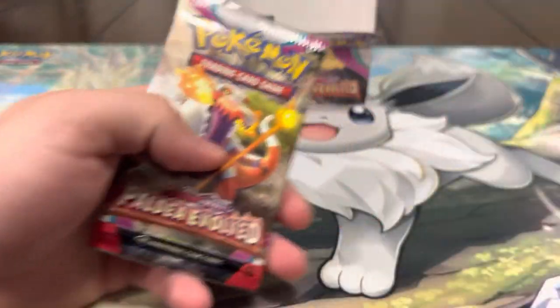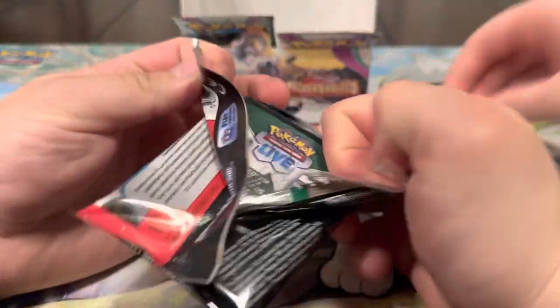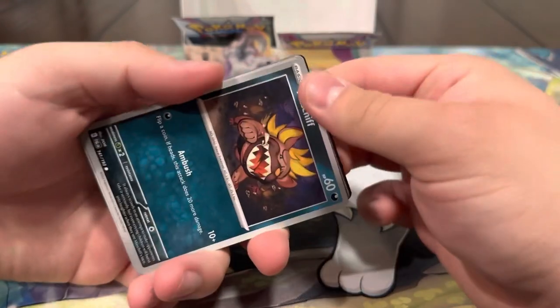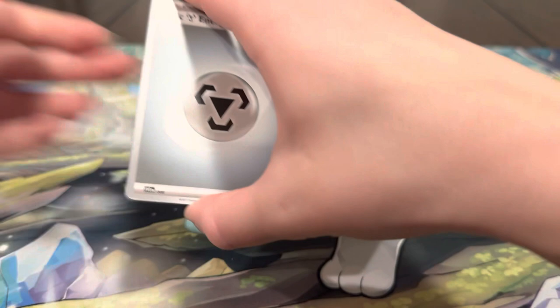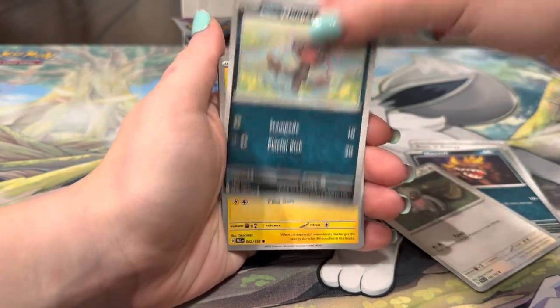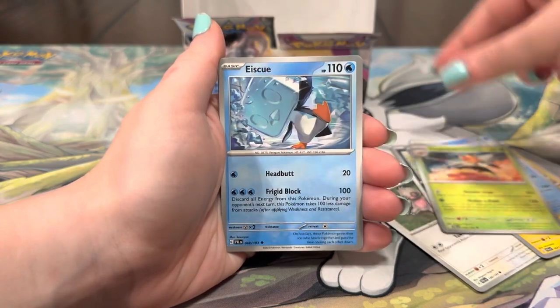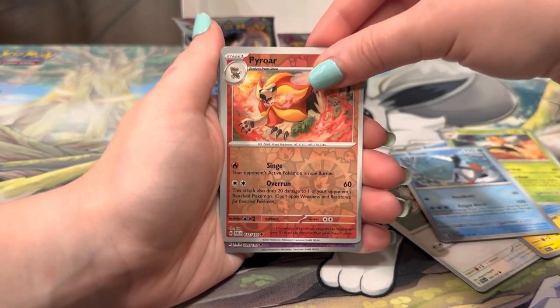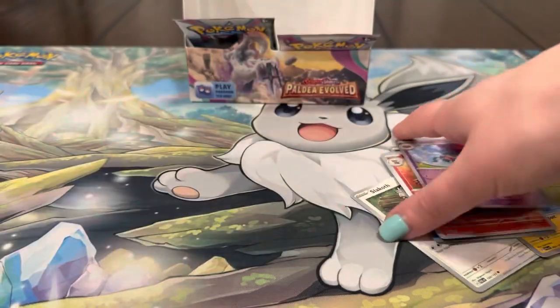Three packs left — can we pull anything else? I hope so. Energy, Energy, Mabosstiff, Perrserker, Wooper, Pikachu, Azumarill, Manspy, Ice Cube, Pyroor, Rabsca, Pom-Pom. Two packs left — come on, let's get it!